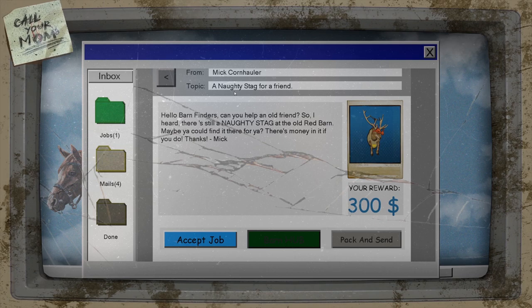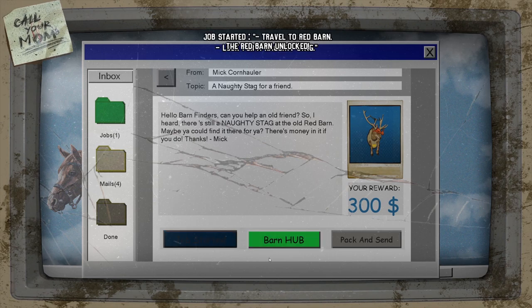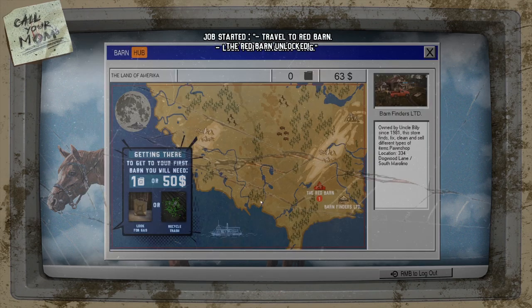Mick Cornholler writes: 'A naughty stag for a friend. Hello Barn Finders, can you help an old friend? I heard there's still a naughty stag at the old red barn. Maybe you could find it for me — there's money in it if you do.' 300 bucks! To get there we'll need one gallon of gas or $50 in recycled trash. We got the money, so we'll go.